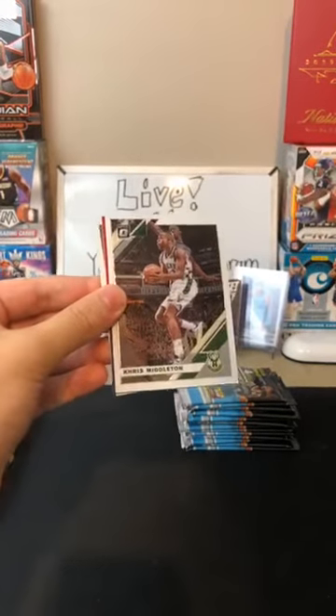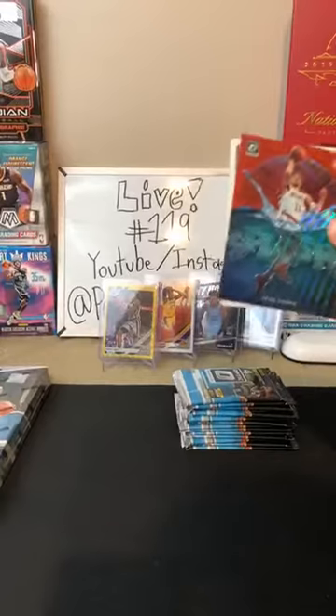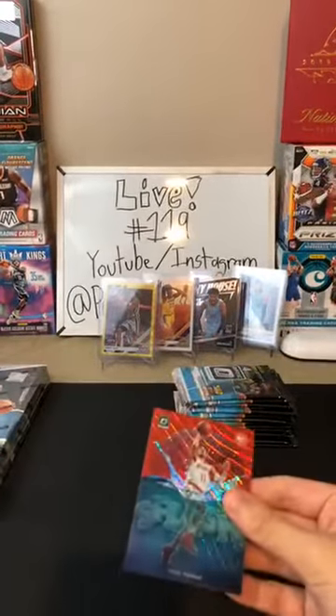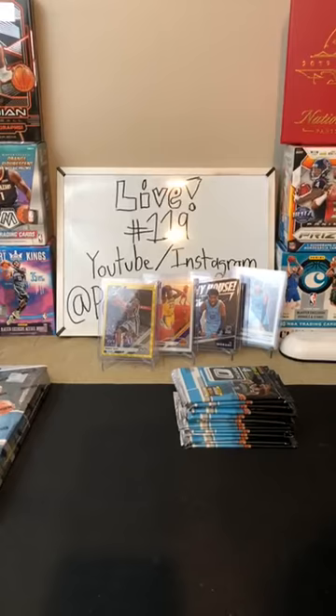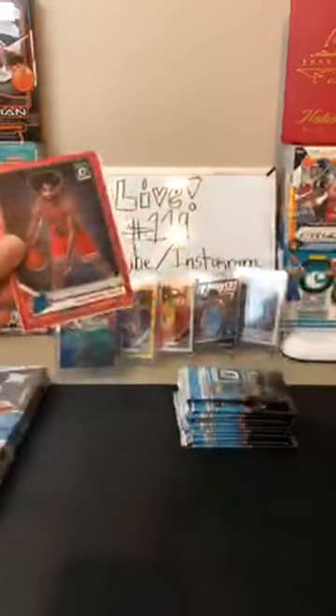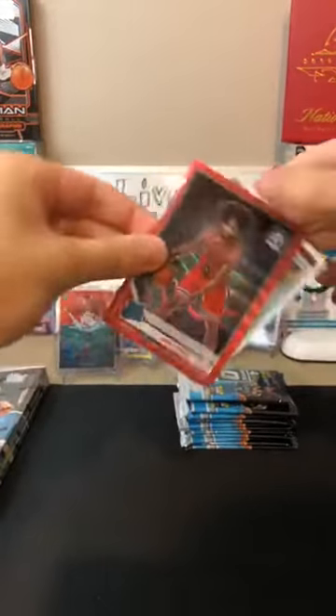Malik Monk for the Hornets, Chris Middleton for the Bucks. Red Wave Trey Young Splash — there you are Hawks, second Trey. And then Cameron Johnson for the Suns — rookie for the Suns. I know Trey Young's second-year cards have been pretty good, especially in that Red Wave. Congratulations to the Hawks there, another Trey for you. Clint Capella for the Rockets, Jamal Murray for the Nuggets, Red Wave of Coby White — nice one for the Bulls! And a Steven Adams for OKC.